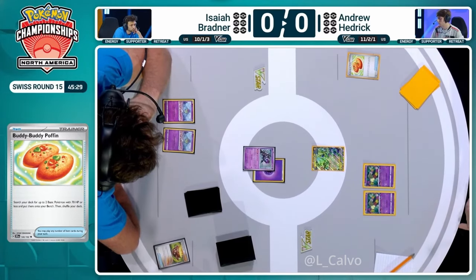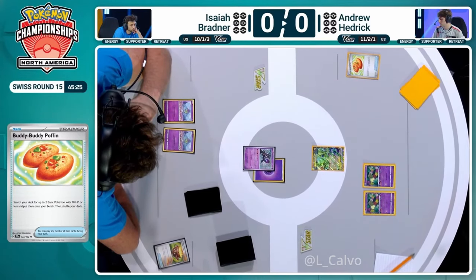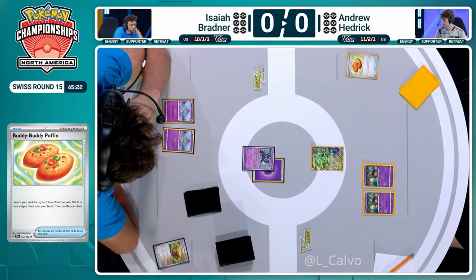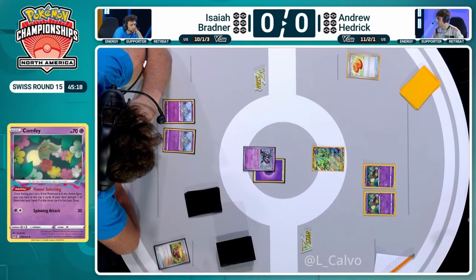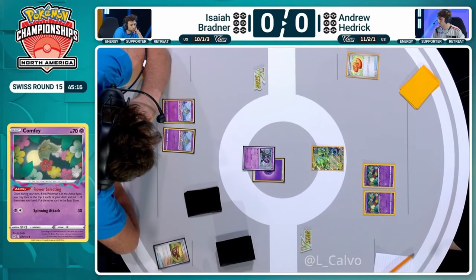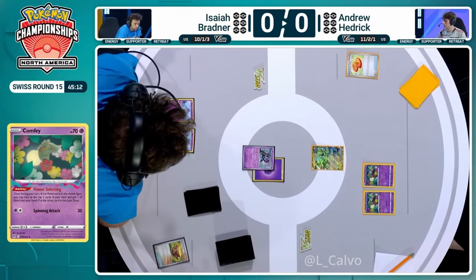You need energy in your deck to accelerate with Mirage Gate. You don't want lows in your prizes. You don't want any more than two in your hand. All the energy's in the wrong place. But we do have two Comfey down, so you can at least start drawing some cards with the Flower Selecting, start getting towards that combo, which is looking increasingly unlikely.